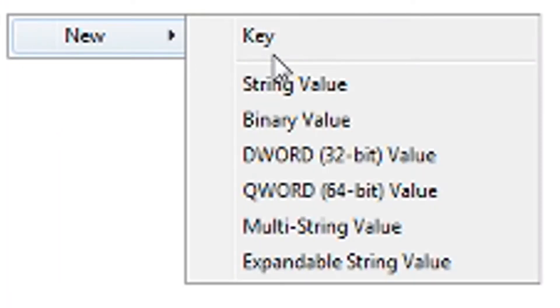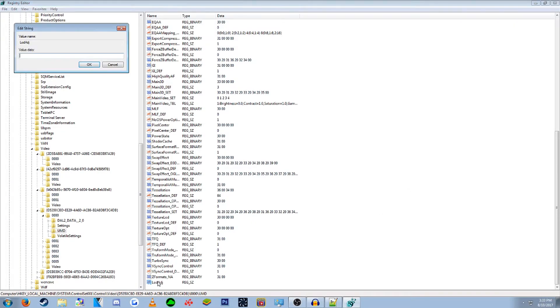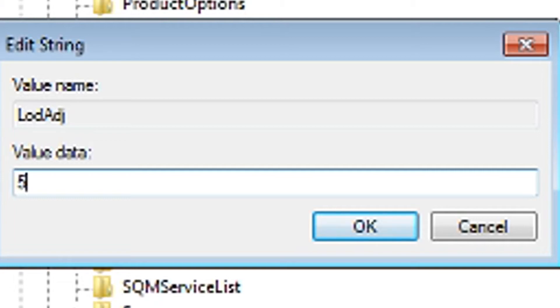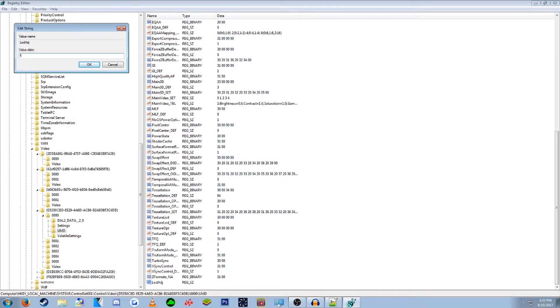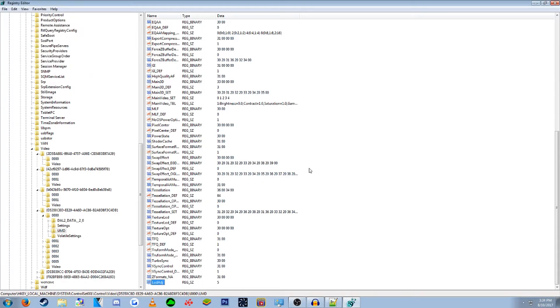Right-click in the blank space and create a new string value. Name it L-O-D-A-D-J. Hit Enter, then double-click that string value and enter 5 as the value data. 5 being the worst graphics possible but the best performance, and 0 being the default settings. Now hit OK and you are golden.